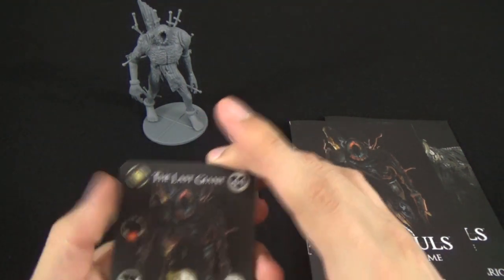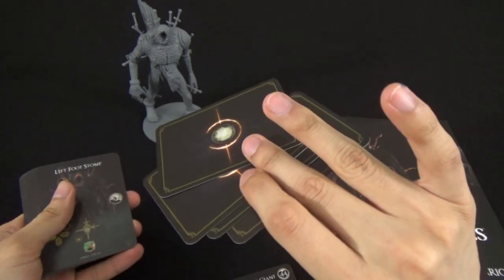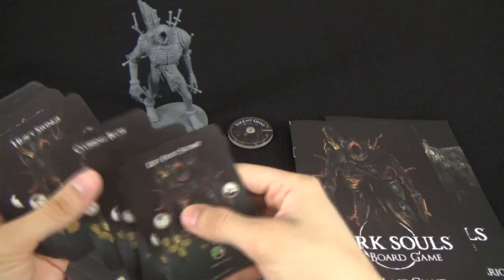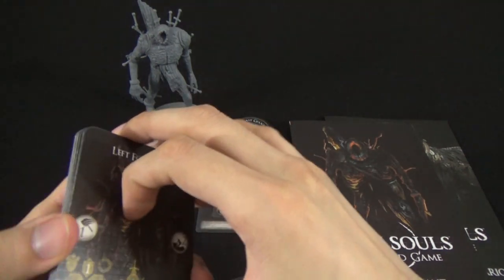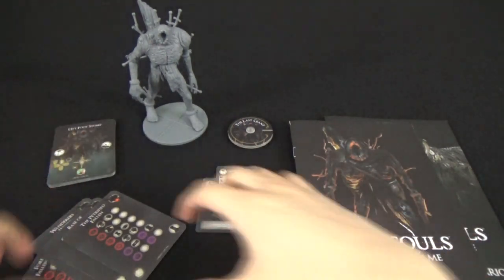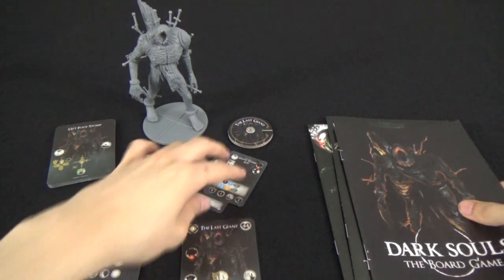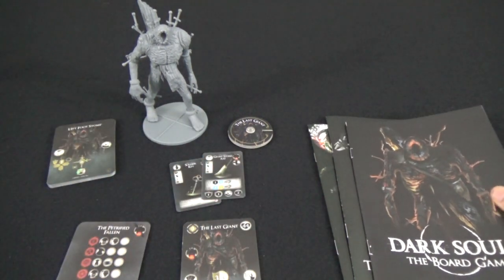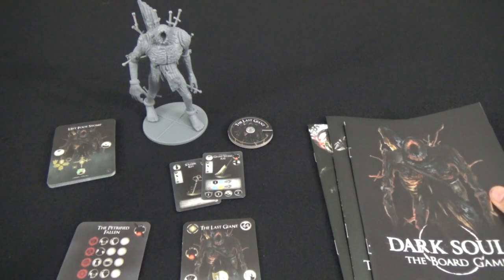We've got the Last Giant here, and he has his level 4 encounters because he is a proper megaboss, and of course his behavior deck. He has, like all the other megabosses out there, a bit of a gimmick. I don't say gimmick in a bad context here. I say gimmick as in every megaboss behaves a bit differently than just a standard boss encounter.